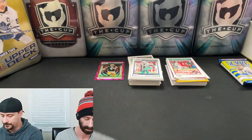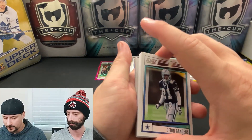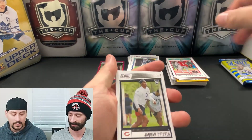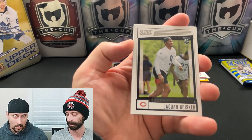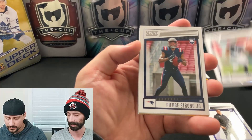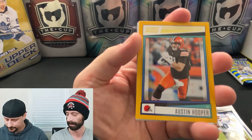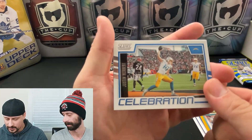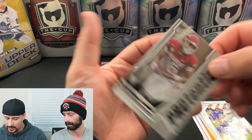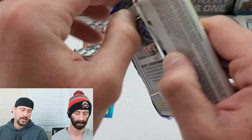Honestly, for the two numbered cards we pulled — Brett Favre and TJ Watt — those are two decent names. Two solid names for the numbered cards. Now let's see if we can get a memorabilia card or a good base rookie. Jaquan Brisker, Tyler Linderbaum, Treylon Burks, Pierre Strong Jr., Khalil Shakir. Gold of Austin Hooper. Justin Herbert celebration. Sack Attack of Cameron Jordan. Treylon Burks potential and a Huddle Up of the Seahawks.